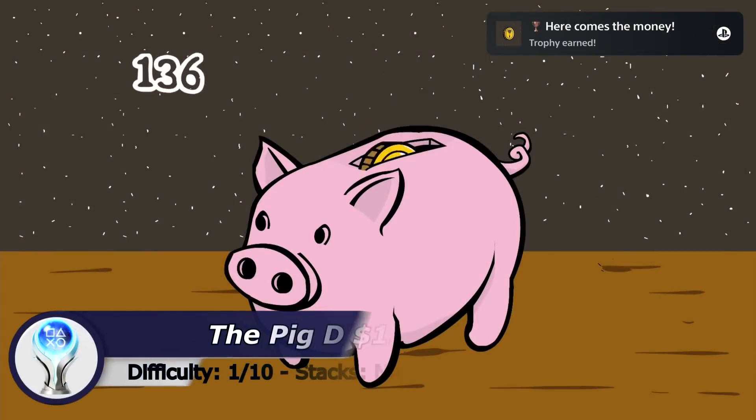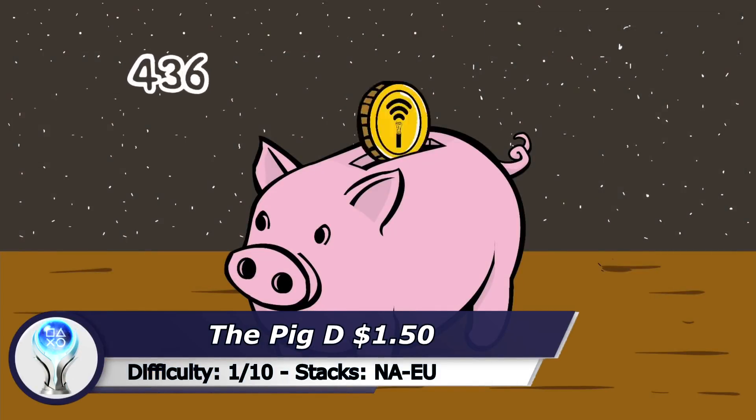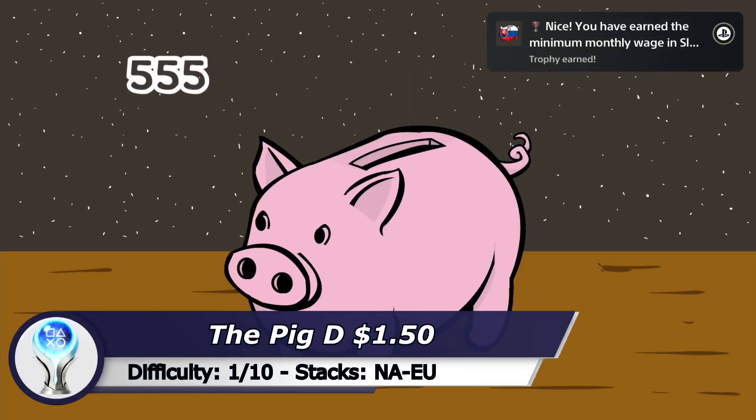Next on my list is the Pig D. All you need to do to get the Platinum is hold down the R1 button for at least 3 minutes. Yup, that's it.